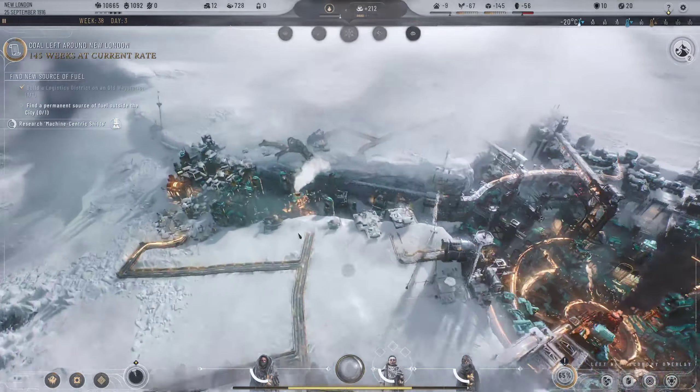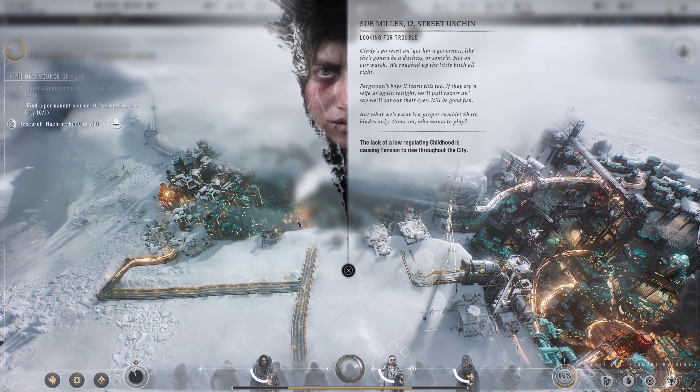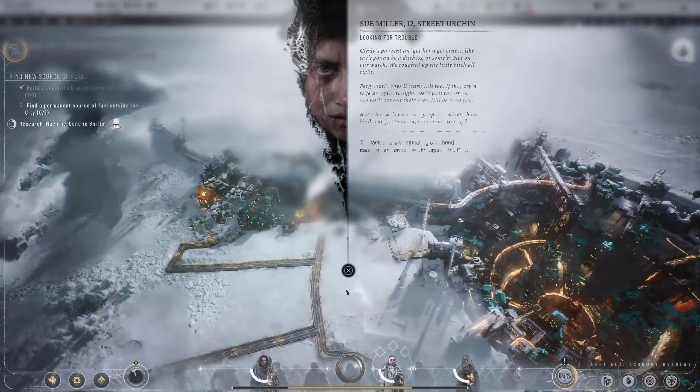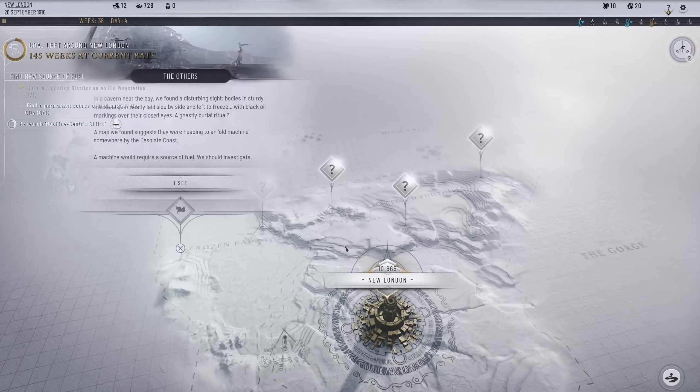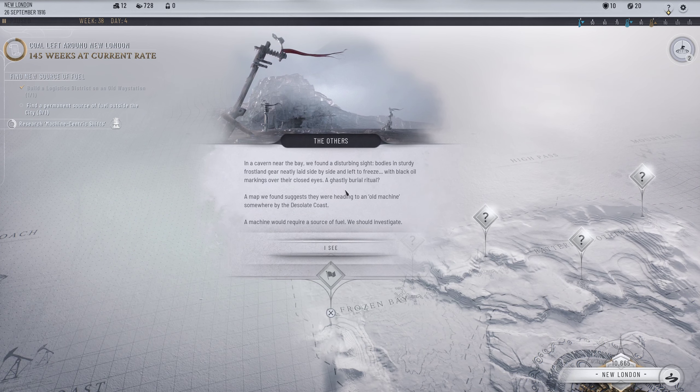What are these guys saying? 'Looking for trouble - Cindy's pal got their governess, she thinks she's going to be a duchess.' 'Ferguson boys - if they wife us again tonight we'll give them something. Short blades only - who wants to play?' Damn kids getting into razor fights again. Another incident: the camera van found a disturbing sight - bodies in frost gear, neatly laid side by side, left to freeze with black oil markings on their closed eyes.